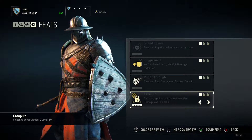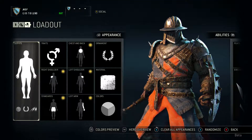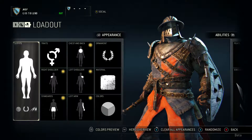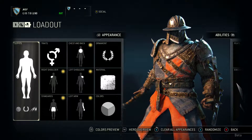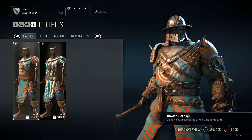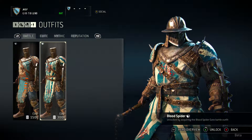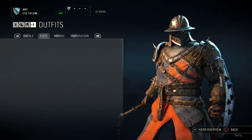What we're actually going to move on to now is one of the coolest features about this game, which is the customization. For Honor actually has a lot of options for customization. You can change your armor pieces, and you can also change your outfit — the clothing underneath your armor — and change the design and pattern. You unlock more options the further you get into the game: Elite, Mythic, and Reputation tiers.